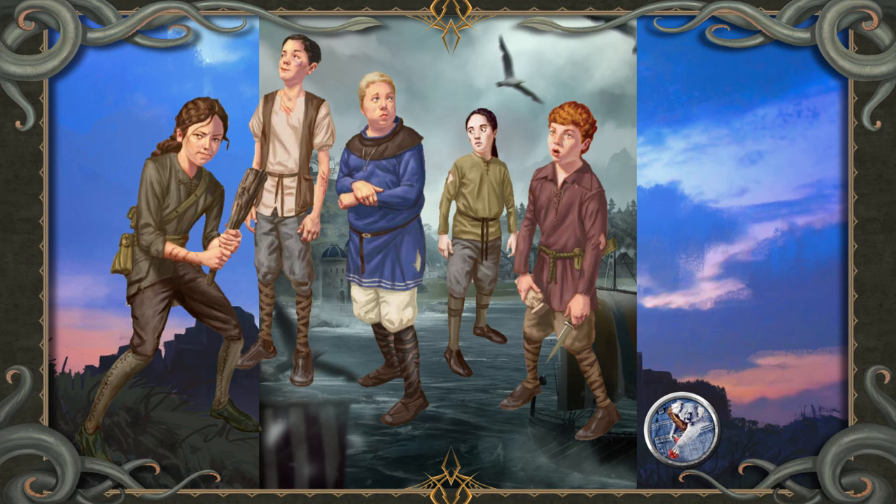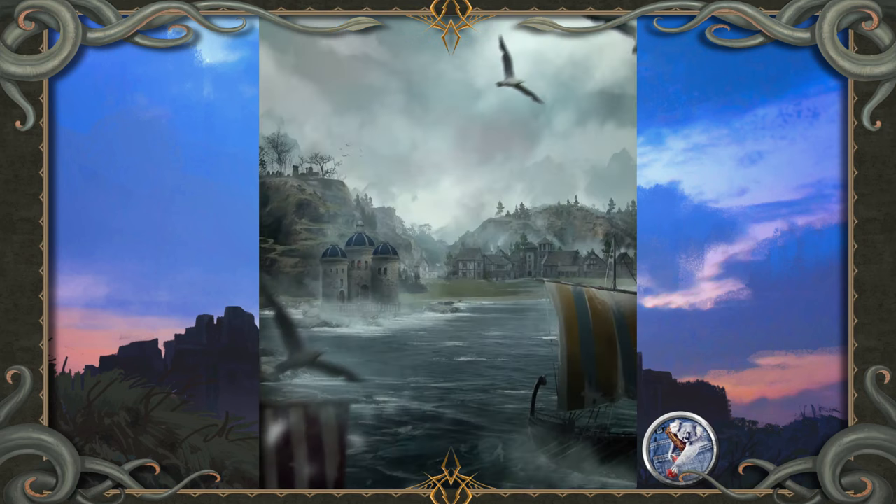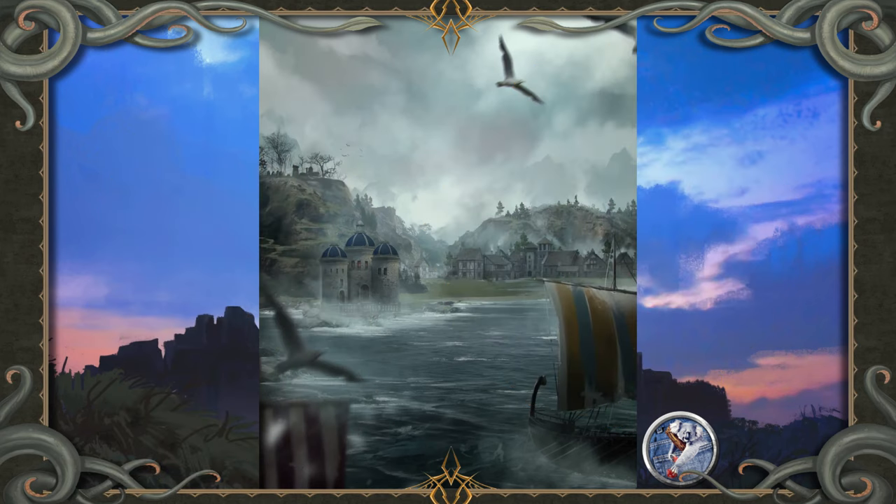Parents often sing the melodious but unsettling poem to their children at night to encourage good behaviour. As a result, everyone who grows up in Otari has a healthy mix of fear, respect, and curiosity for the old ruins out in the Fogfen, and the strange lighthouse that stands at the swamp's heart. As they grow older, townsfolk learn what's more often accepted as truth: that the heroic founders of Otari had slain the wicked sorcerer Belcora many years ago.